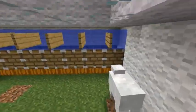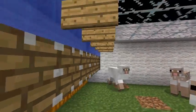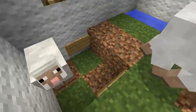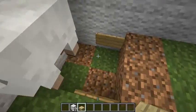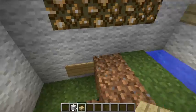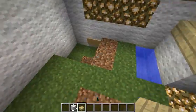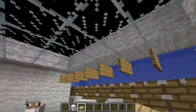When I turn the lever on, these pistons will retract, the water will fall here, it will push the sheep out here and this hatch will open — it is the hatch of the leg. Also these four blocks will go down and let the water go here, so it can push sheep that are in here to the hole.